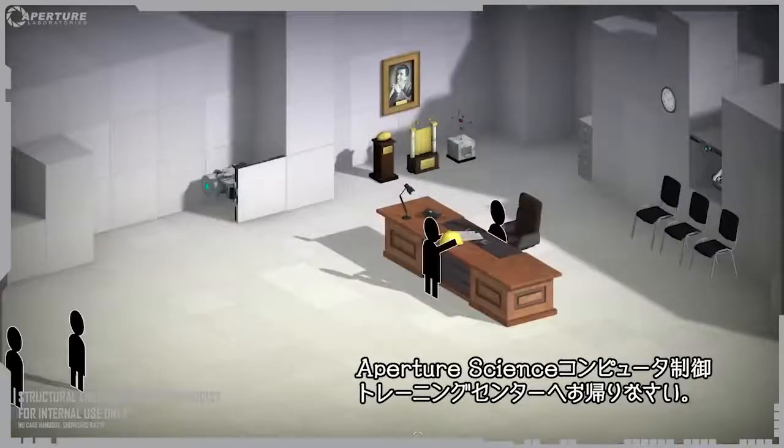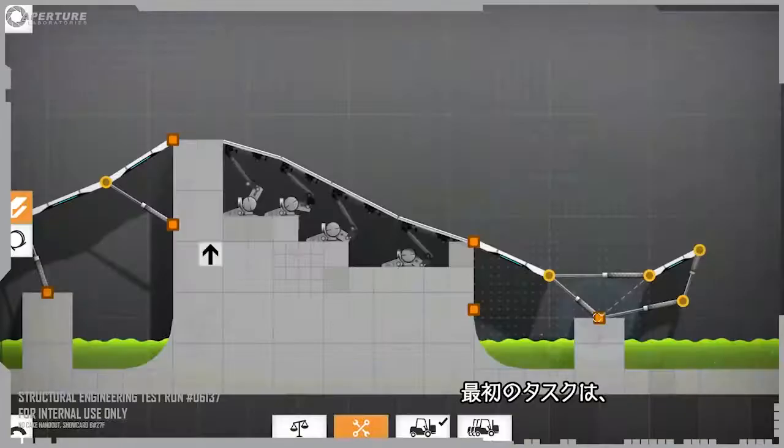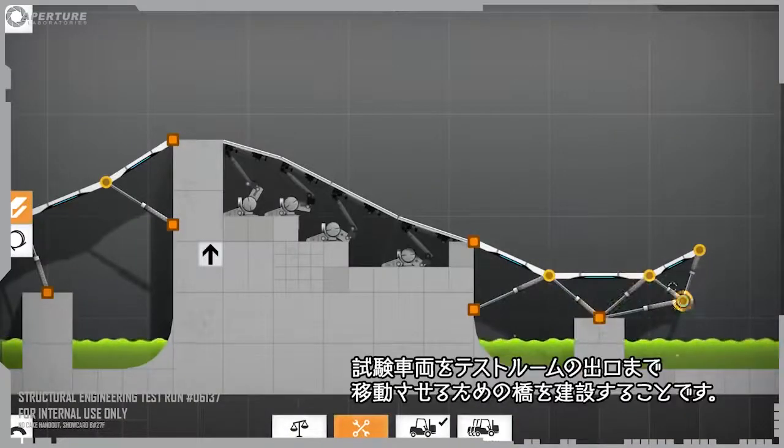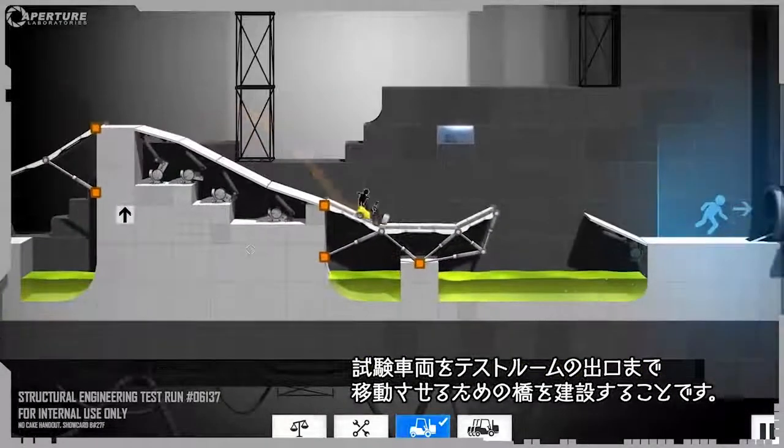Hello, and welcome back to the Aperture Science Computer Aided Enrichment Center. Your first task is to build a bridge so that a test vehicle can reach the test chamber exit.